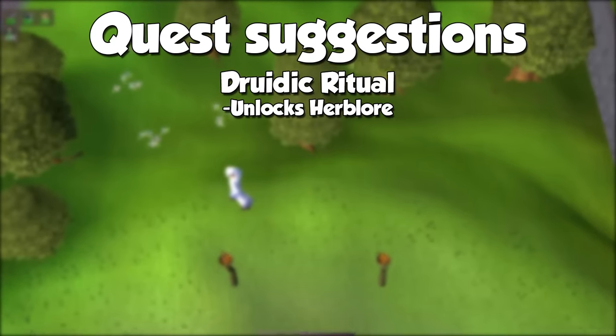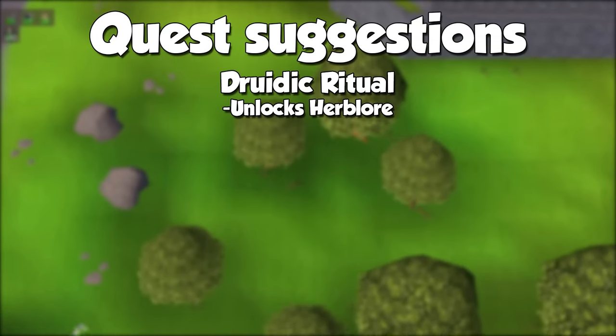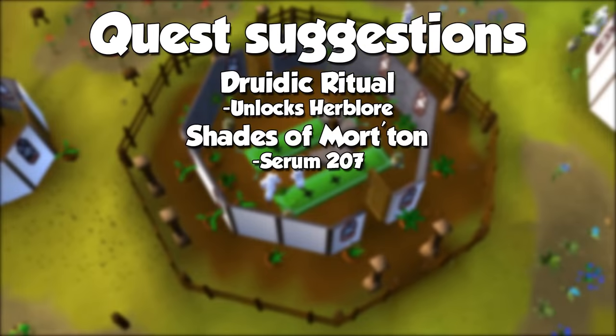The quest I'm talking about is Druidic Ritual. Without it, you can't even interact with the skill, as anything that provides Herblore experience is just going to be locked without it. If you've never done it, it's extremely simple, and it's only going to take you about 5 or 10 minutes. Up next we have Shades of Morton. During the quest you will gain access to the recipe for a potion called Serum 207. This is an alternative method not really recommended even for a few levels, but an important item for the quest and the minigame nevertheless.